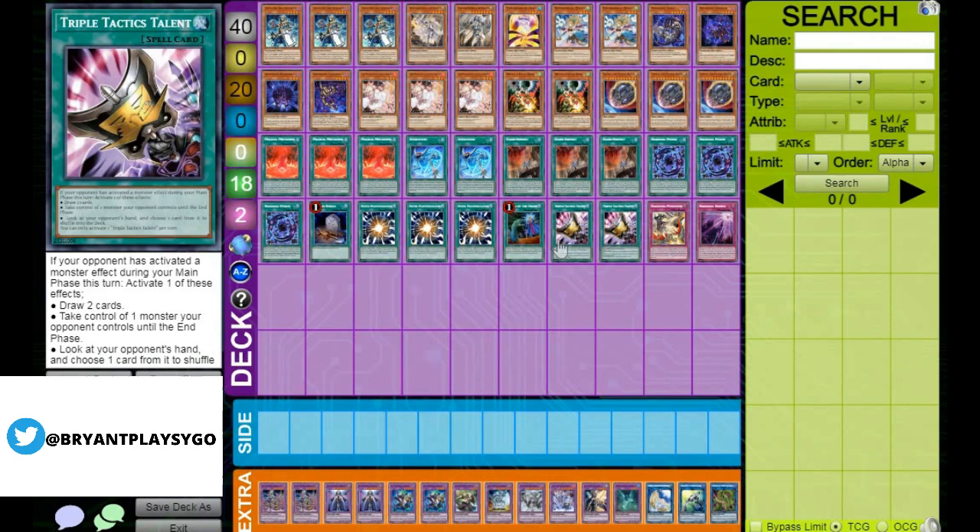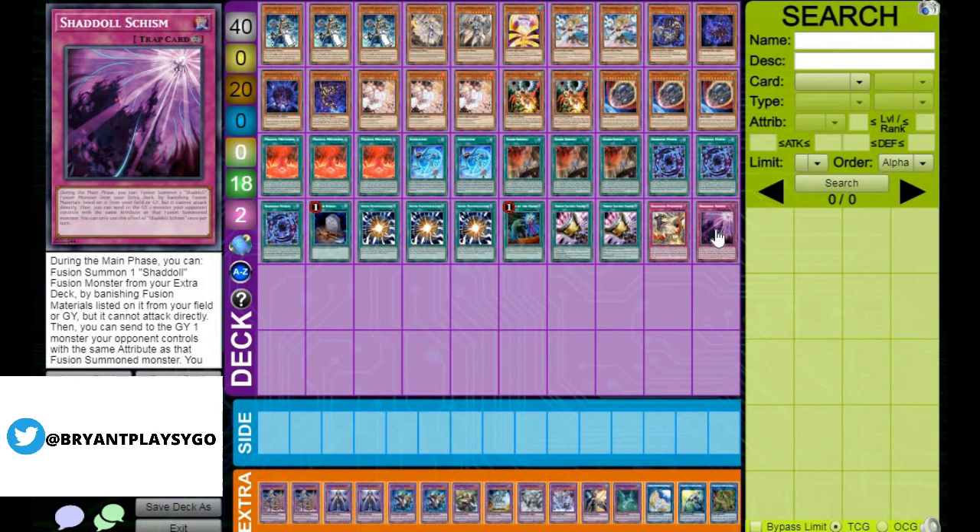Lastly, there are 2 searchable traps: 1 Punishment and 1 Schism. Schism is great — it allows you to fuse on your opponent's turn and is also a form of removal. Combining that with Meltdown, you can get rid of a card from your opponent's side of the field and they can't negate the activation. They would have to respond with something like Lancia, Cosmic, or an MST to get rid of it, because with Meltdown on board they won't be able to play through it.